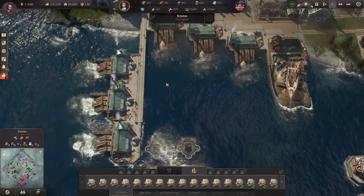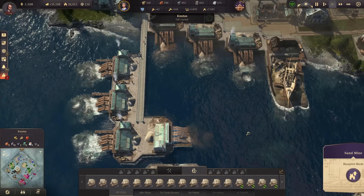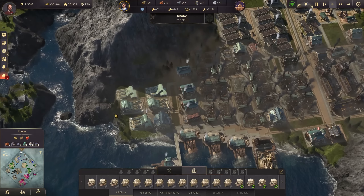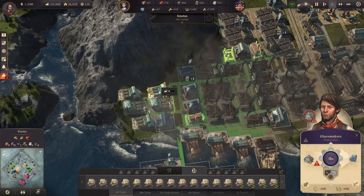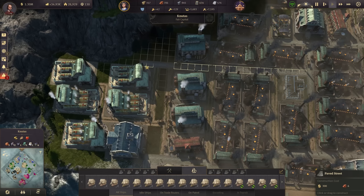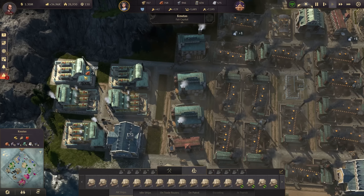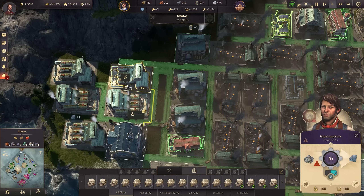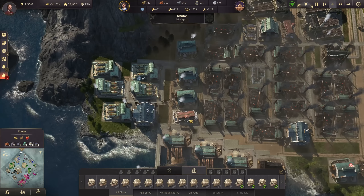Let's build a few more clippers — we will need them. Also let's get rid of this defense and squeeze in another sand mine here. We want these sand mines because we need lots of sand for the additional glass makers. I definitely want to boost those glass makers by electricity — two of them are not electrified, three are not, so this is something I need to change.